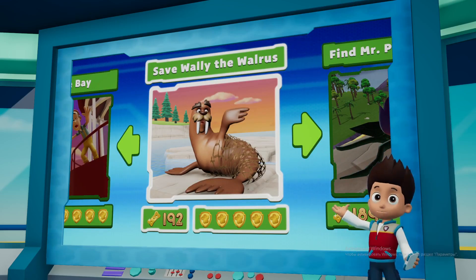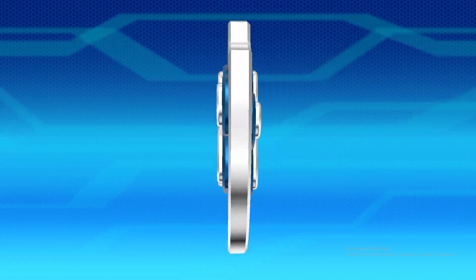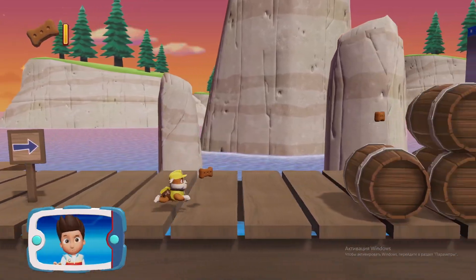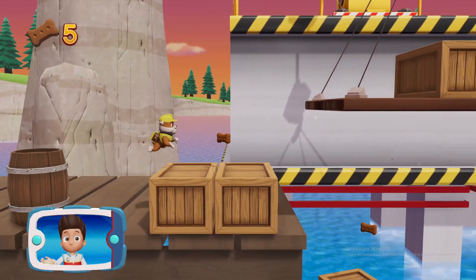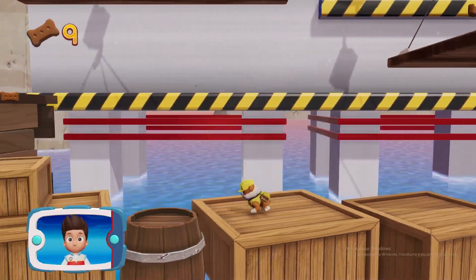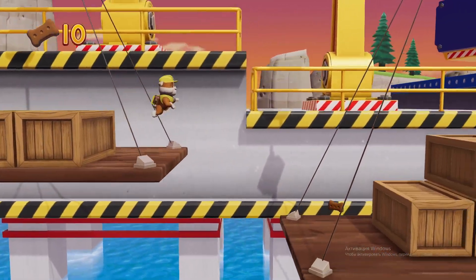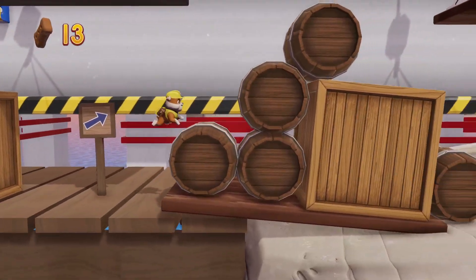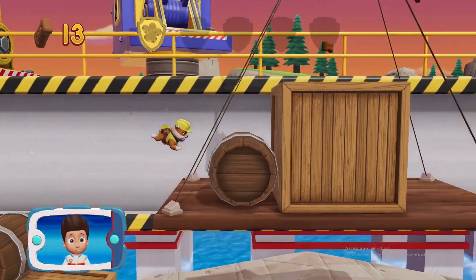Save Paw Patrol — back to the lookout! Rubble! Wally the walrus is tangled in a net! Help Rubble clear the path using his jackhammer so that Zuma can dive into the water and cut the net to free Wally. There's a golden paw print close by — you've got the golden paw print! See if you can find them all!